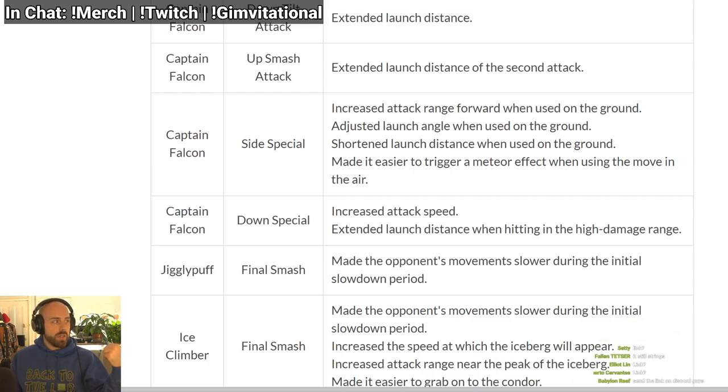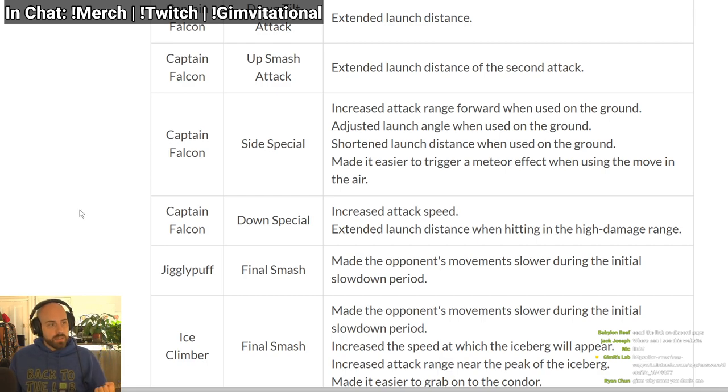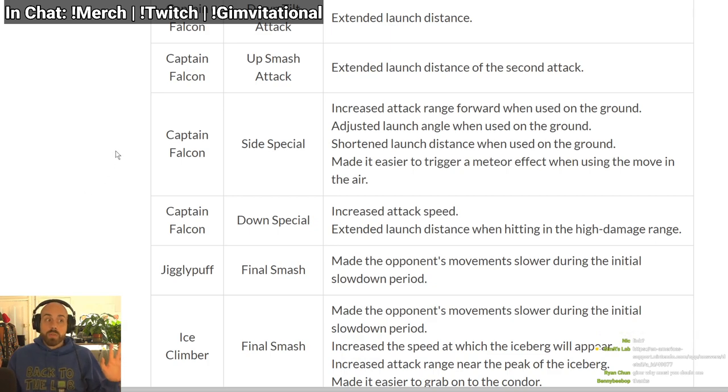Let me see if I'm right — oh, it's a bigger hitbox, so maybe it doesn't whiff as much. The launch angle is different when used on the ground, which might make it easier to combo out of when he hits you upward on the ground. We'll have to wait and see on that one.